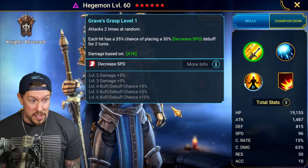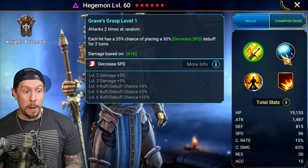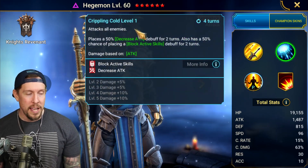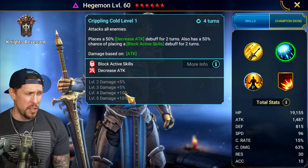You don't see a lot of Hegemon teams because of the decreased speed, but it is noteworthy. A lot of us, myself included, we forget what he even does on his A1, because when you think Hegemon, you think A2 and his passive. So his A2 is Crippling Cult — it's a four-turn cooldown. You can book it, but it just goes to extra damage, so I don't think it's imperative that you book this champion.